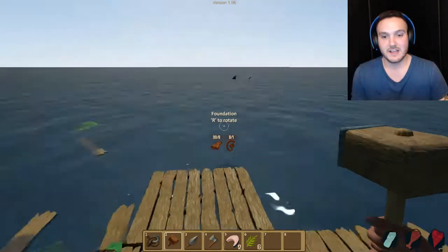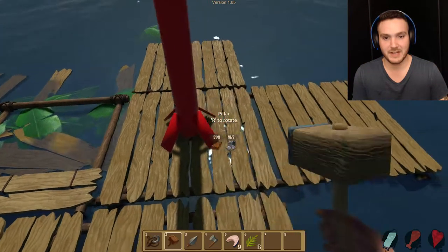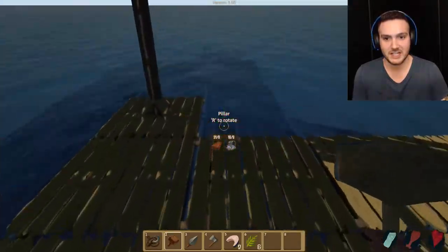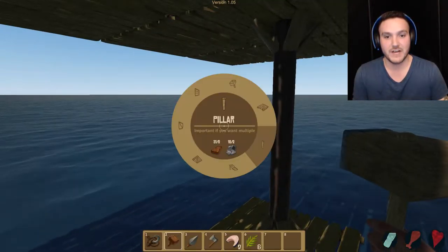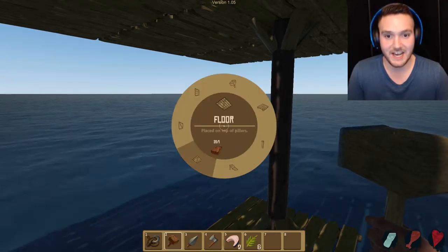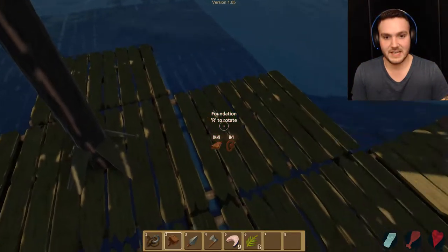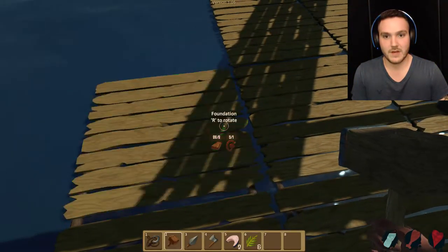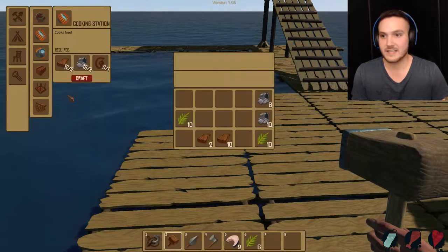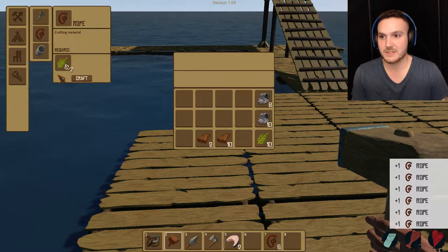A little setback here. We're gonna have to replace our raft. I learned my lesson — I'm gonna build some foundations around where I'm gonna put our pillars, and have a little wood protection so that the shark eats the wood around it and not the actual pillar. Because apparently it knocks your whole house down.